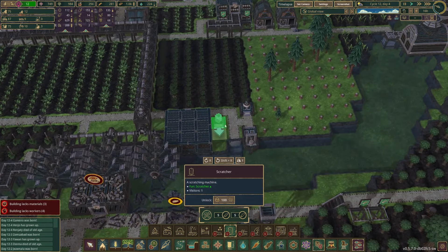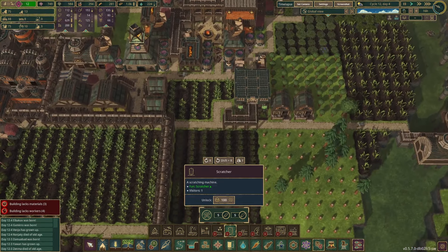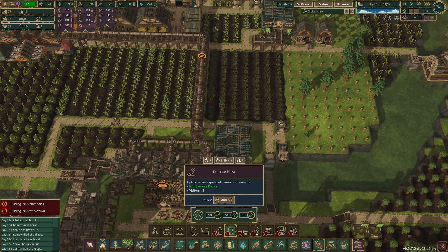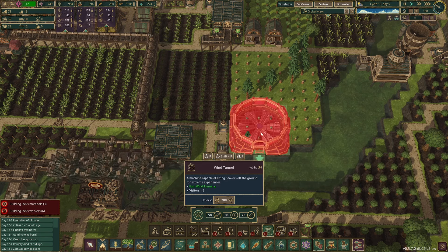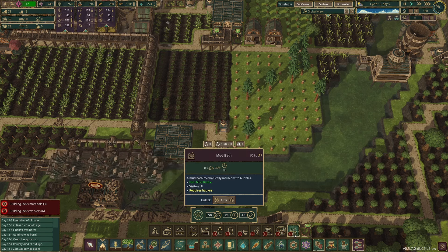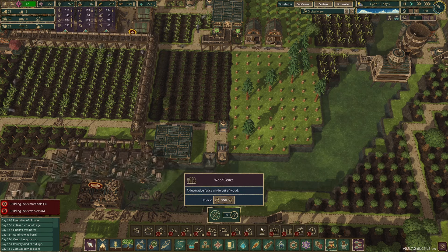The beavers can kind of rub themselves on the scratcher and have some fun doing that — it's good for their happiness levels. The swimming pool isn't new. They added an exercise plaza so they can do like yoga and stuff, a wind tunnel for more fun, and a movie theater.